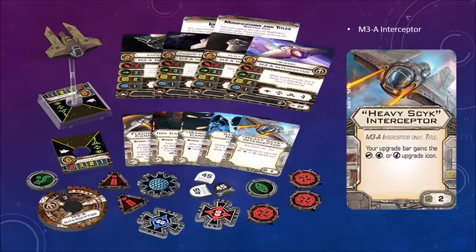The M3-A Interceptor's upgrade bar gains a heavy weapon, proton torpedo, and missile upgrade icon — a lot of tools. It also looks like it has a 3-K turn, so at least it can do that. Unfortunately there weren't any pilot cards on the official website related to that ship.